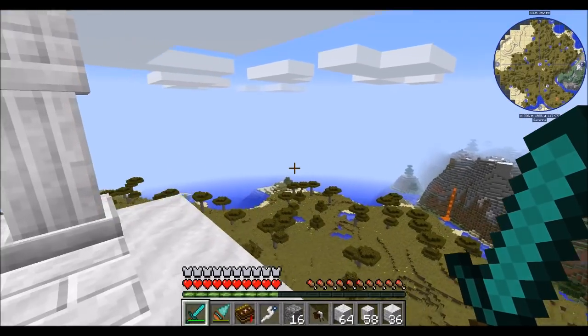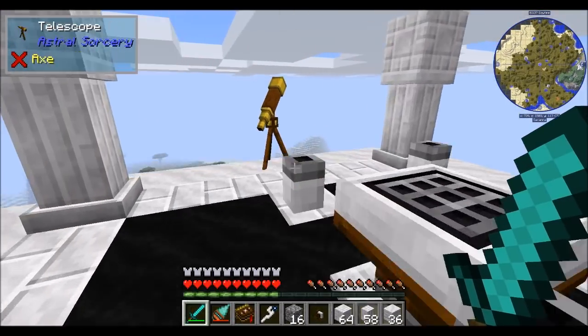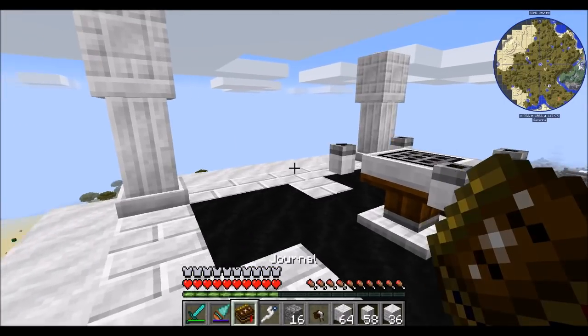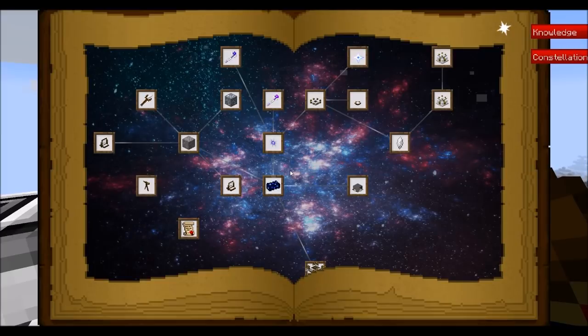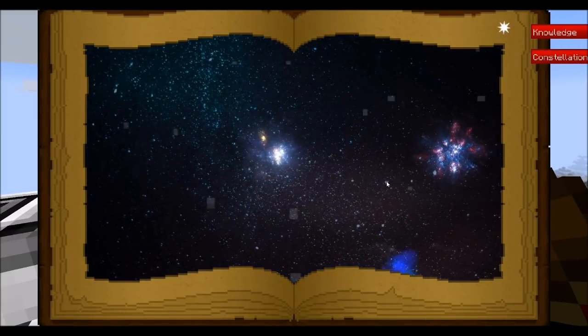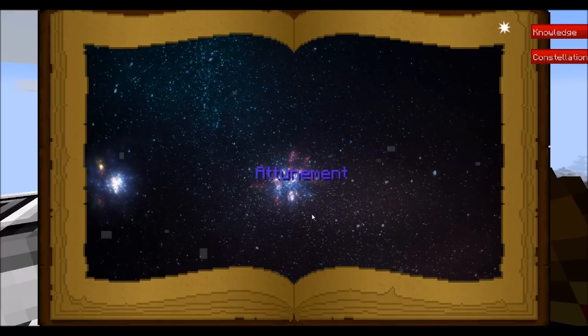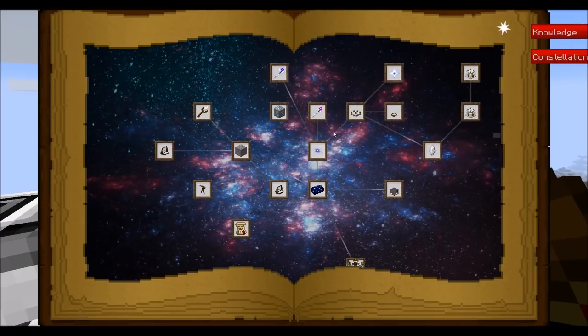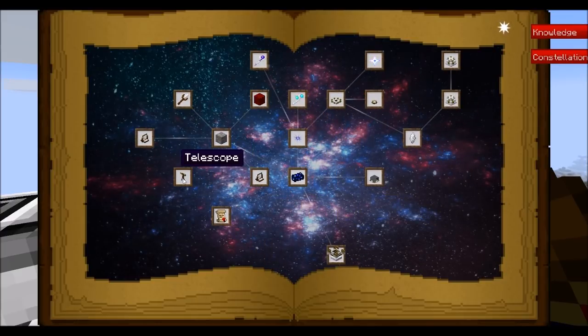Hello everyone, this is Direwolf20, and welcome to part two of Direwolf20's mod spotlight on Astral Sorcery. Just in case you missed part one, we took a look a bit ago at the first parts of this mod: the Discovery chapter and the Exploration chapter. Today, we're going to take a peek at the Attunement chapter. We already took a brief look at the Telescope, so let's go ahead and progress throughout this really cool magic-based mod.